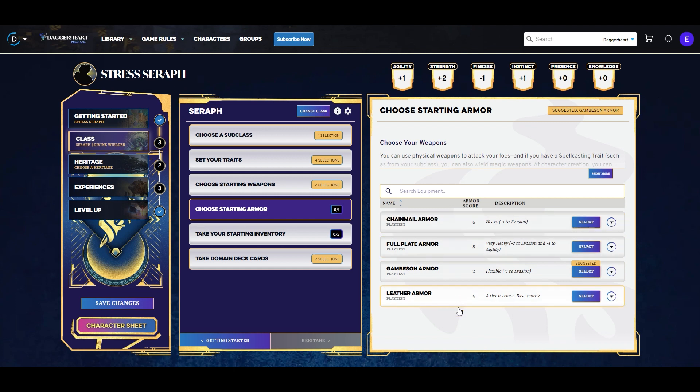Looking at armor, we can see how the cost curve was changed in 1.4. All armor scores have been redone and breastplate was removed and replaced with gambeson. Leather armor is the base at four armor score with no bonuses or penalties. Gambeson loses two armor score but gains plus one evasion — so one evasion equals two armor score, which is consistent. Chainmail has six armor score but minus one evasion. Full plate has minus two evasion and minus one agility but an eight armor score, still on par with that cost curve. We're going to take full plate anyway because we want the highest armor score possible.